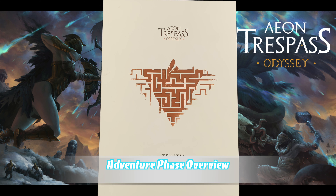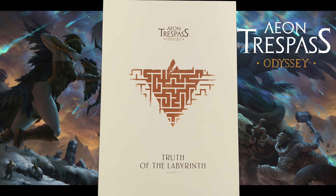The adventure phase in Aeon Trespass Odyssey is not structured as the battle and voyage phases. There is no strict round sequence to follow but there are some important rules and ramifications nonetheless. There are at least seven types of adventures in Aeon Trespass Odyssey and we'll cover each of them in this video: Story Adventures, Hub Adventures, R&R Adventures, Inward Odyssey Adventures, Nemos Breakthroughs, Dreams of Pharaohs, and Special Events.